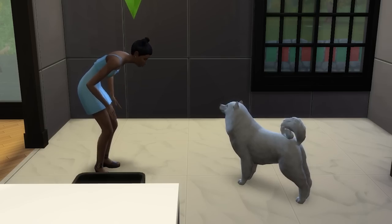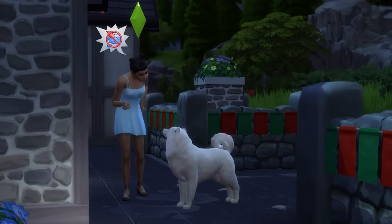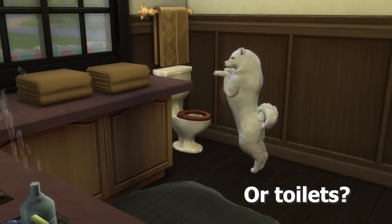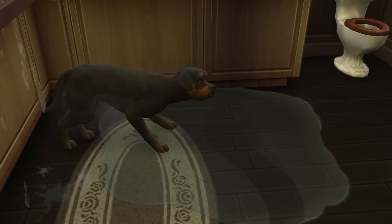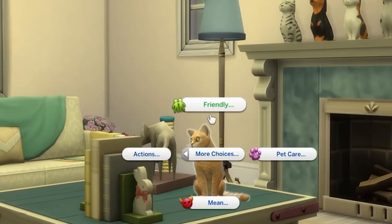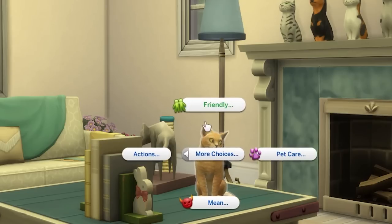Let's take a look at general pet training. Both cats and dogs start out with a heap of potential misbehaviors that can be trained out. This can include things like scratching furniture, jumping on counters, eating human food, drinking from or playing in puddles, eating or playing in trash, and even waking up your sim. If you catch your pet autonomously performing one of these misbehaviors, then you can choose to scold them for it or lecture them about it.